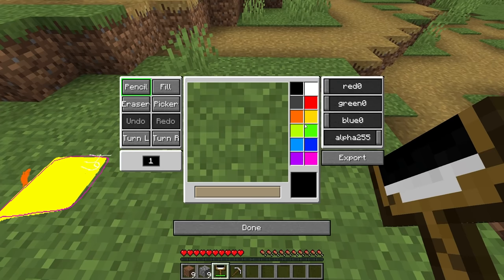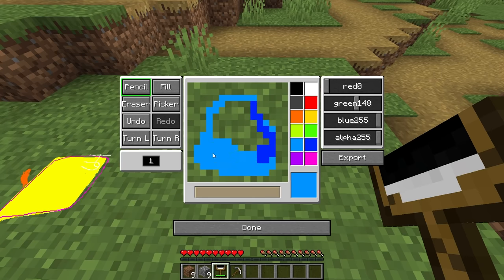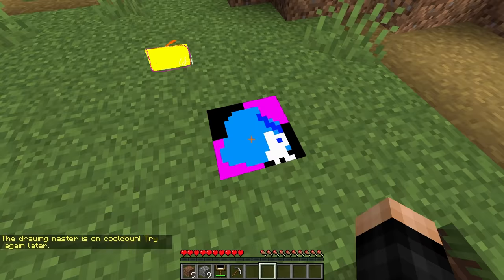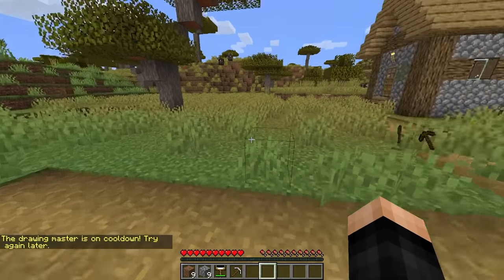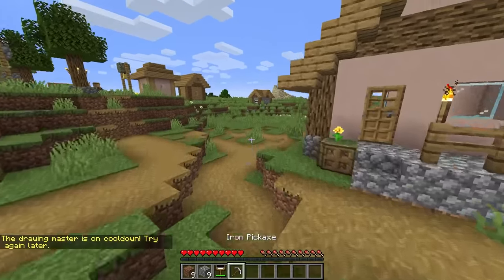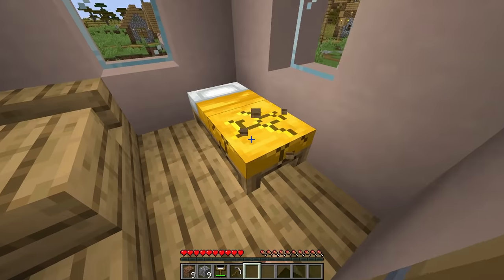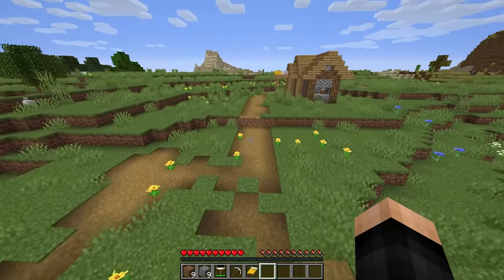Okay, so it actually works. Let me try one more time — let's see if we can make a diamond. I'm gonna go ahead and make a quick drawing. That's the ugliest diamond I've ever made. I'm just gonna go ahead and put — let's get eight diamonds. I don't even know if they're gonna accept this. I'm gonna click done. Please give me some diamonds. Processing drawing. And the drawing master is on cooldown. Try again later. Okay, so I can't draw too much. I should probably go through this game. I did get an iron pickaxe at least.